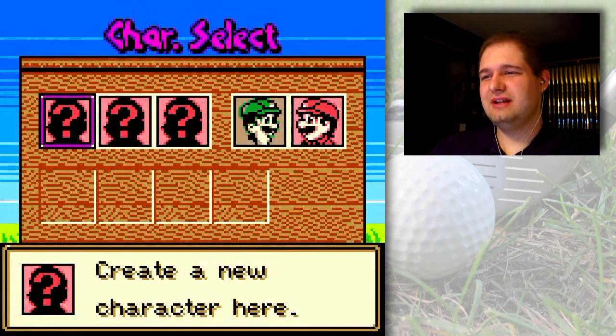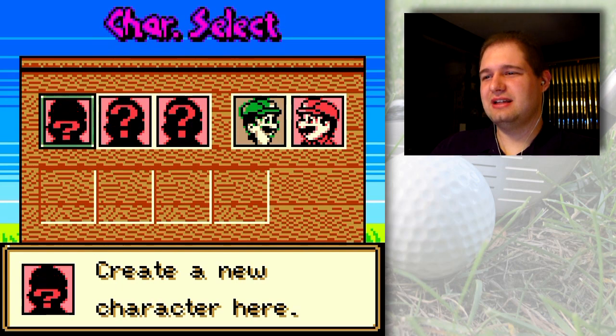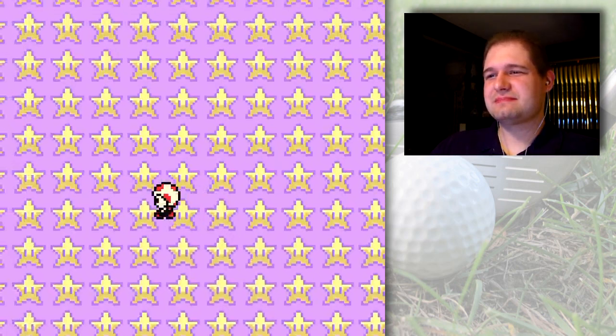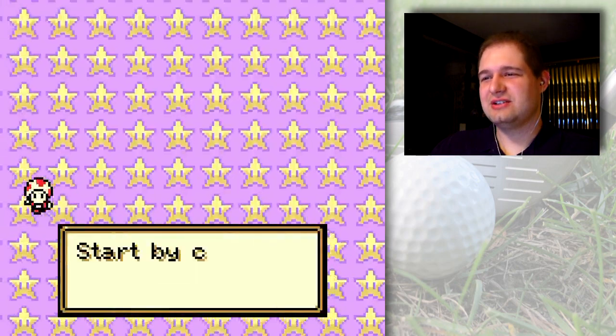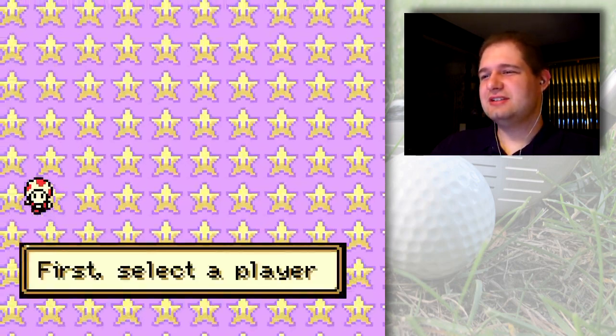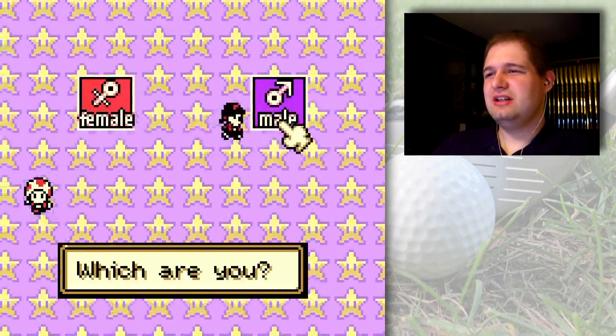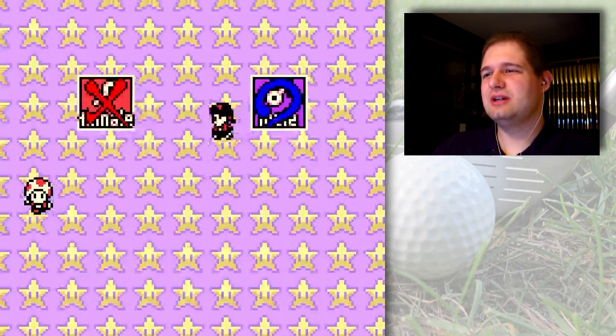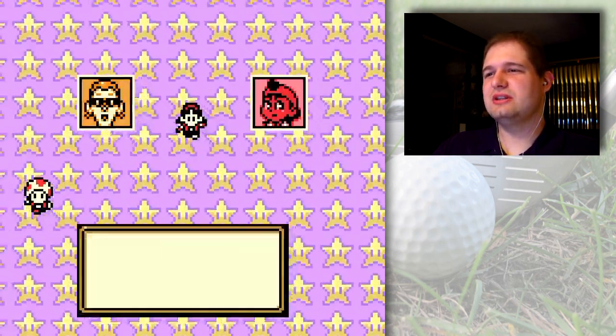Brand new one-player game — all the stuff can be unlocked later. It's Toad! Start by creating a new character. First selected player — so you can either be male or female. There's two characters for each, and I'm going to go through all of them just to show you what they're like.